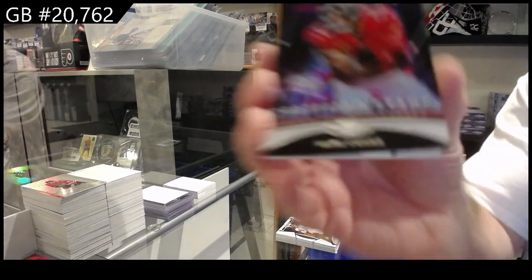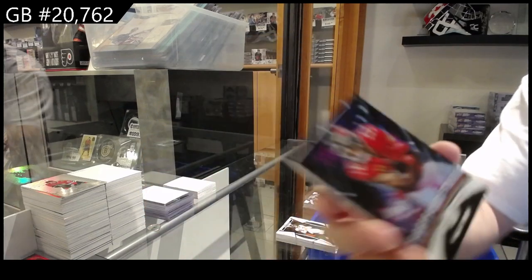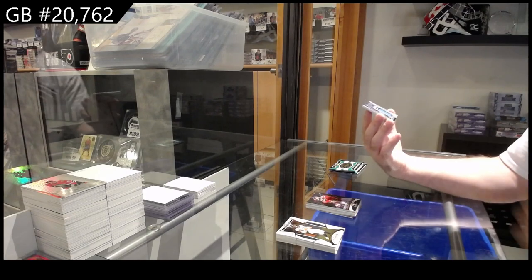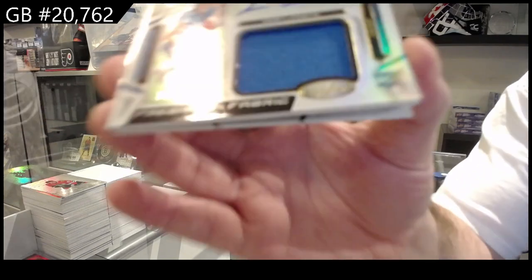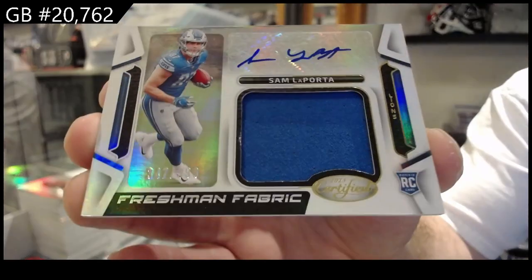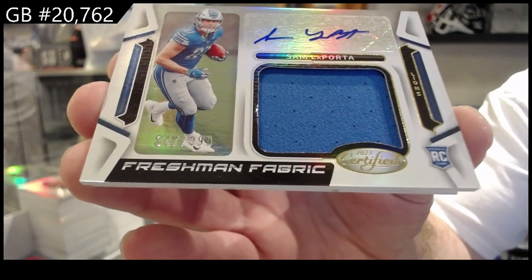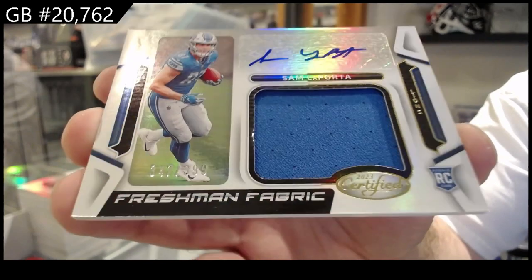Certified Stars for the Bucs of Evans. Oh, that's sick — 399 Freshman Fabrics of La Porta, autograph memorabilia to 399. La Porta for the Lions.